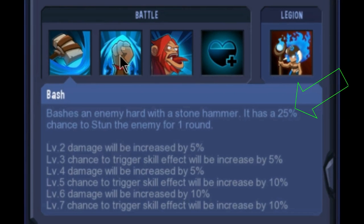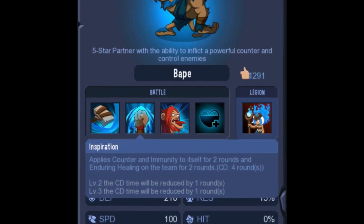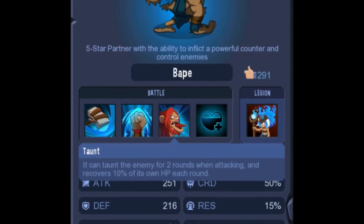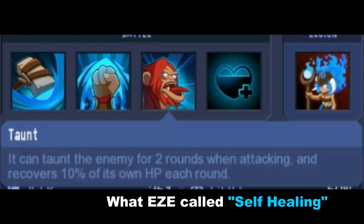We'll start off with Blue. His first ability is Bash — that's a 25% chance to stun the enemy for one round. It goes all the way up to level 7, so that will take seven Bapes to get him up there. His second ability is Inspiration — this is his biggest one. It applies a counter, an immunity to itself for two rounds, and then Enduring Healing for the rest of the team for two rounds. He was healing himself at that 1,600 rate, though I never really caught what he was healing the rest of the team for. And then there's Taunt — no CD on this at all, so it's always in effect. He can taunt the enemy for two rounds when attacking and recover 10% of his hit points each round.